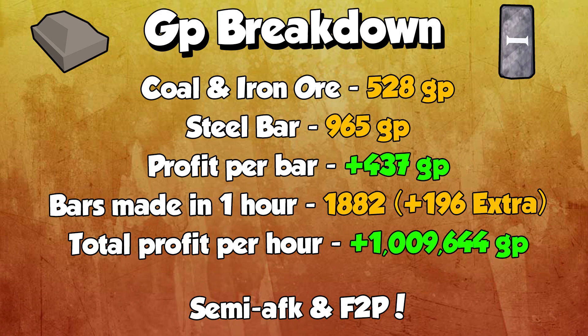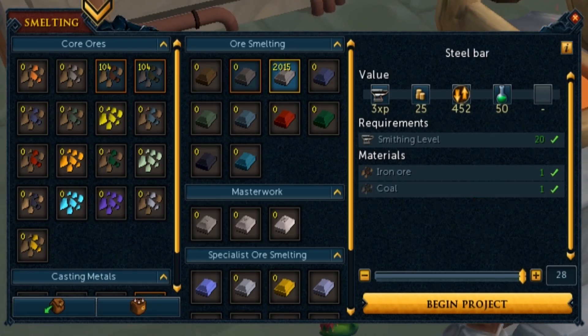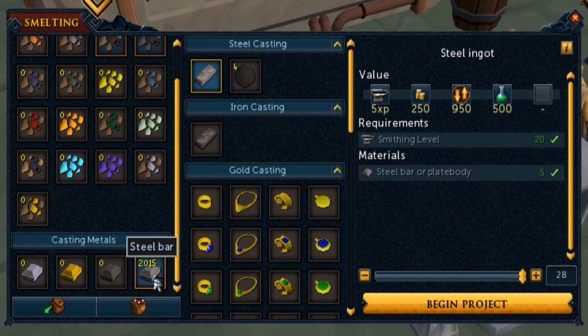That's pretty insane, and it's semi-AFK and free to play. But we have another method that's a bit less AFK but makes a bit more money. The next method is also found at a furnace in the smelting interface, but we're not making bars this time. If you scroll down the left-hand side and you have steel bars, click that steel bar icon and it brings up another interface where you can make steel ingots.